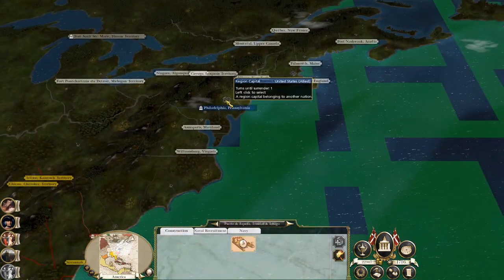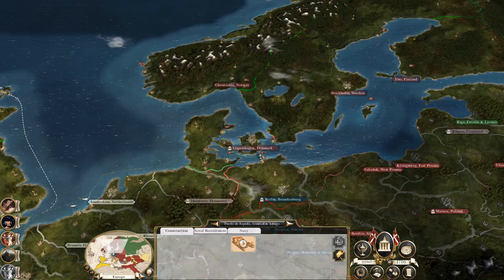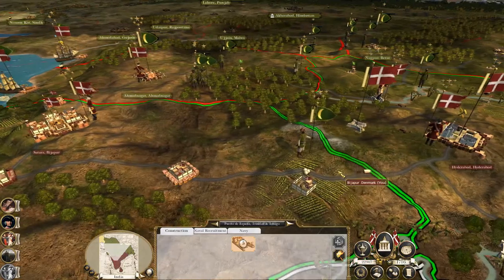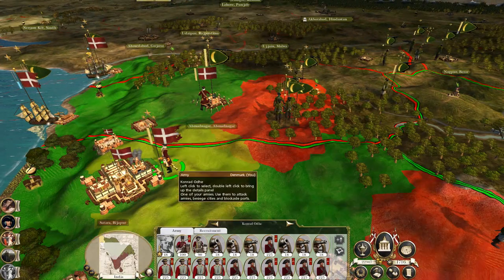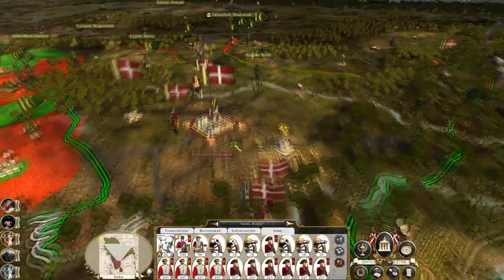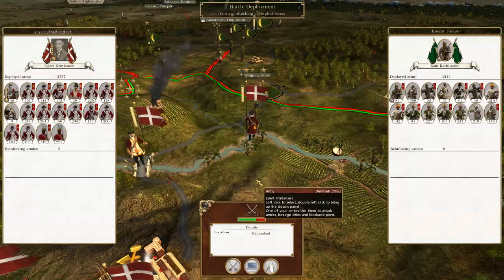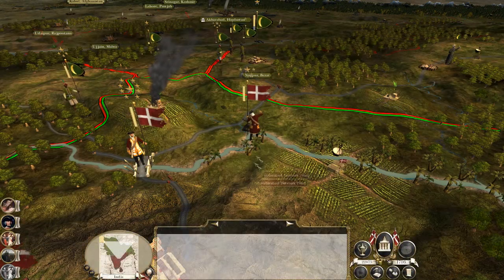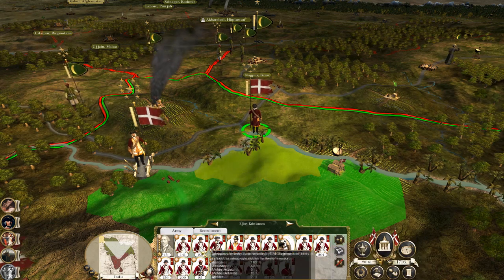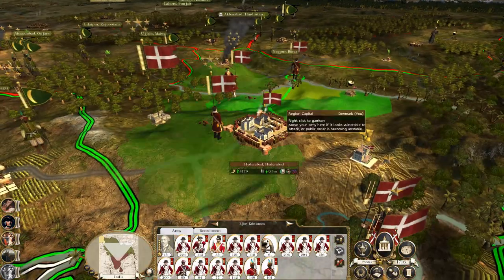The French took over one of the American territories — I think it was Boston they had. Let's hop back over to India. Let's get Conrad into here — there's actually a series of battles that would be handy to fight. Let's take the garrison and hit them. So that's defeated them. Let's group the infantry together to maintain experience and try to get them back to the capital.